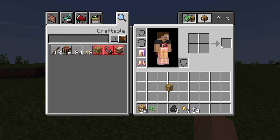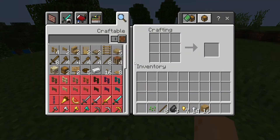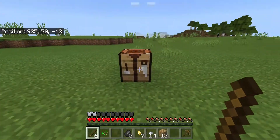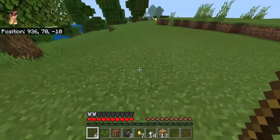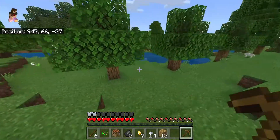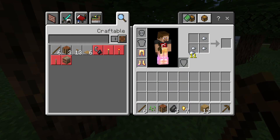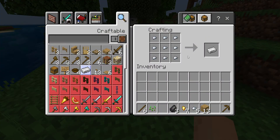Let's make a crafting table. Some sticks. Let's make a pickaxe — we got that. Oh, there's a wolf right there. How do you make ingots? Do you have to do this in the crafting table? Oh yeah, it's nine.